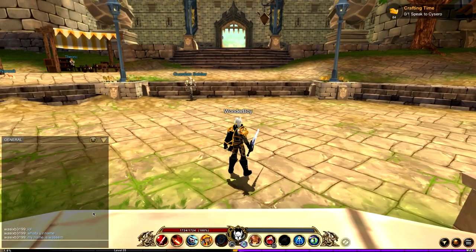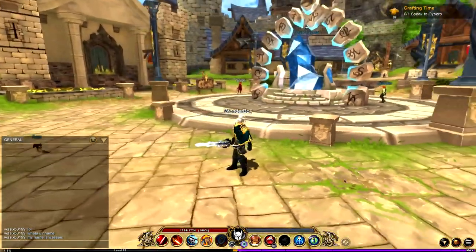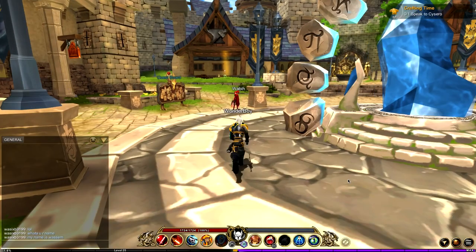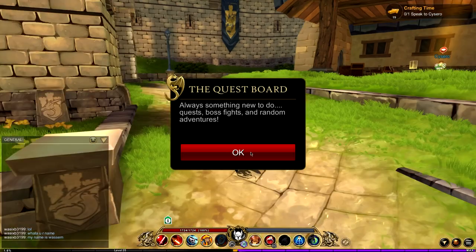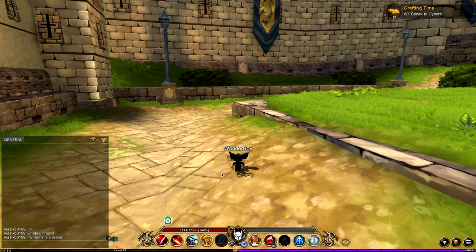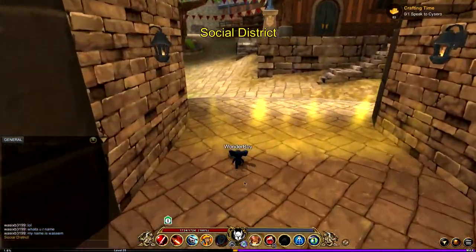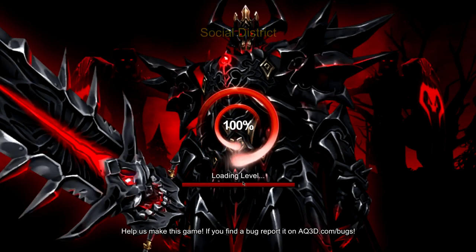I'm gonna show you where it is. This is the main entrance to Batalon - here's the travel crystal. What you want to do is make your way to the social district which is up here. You want to make your way over here and go to this door, this gate, and this should load you into the social district.